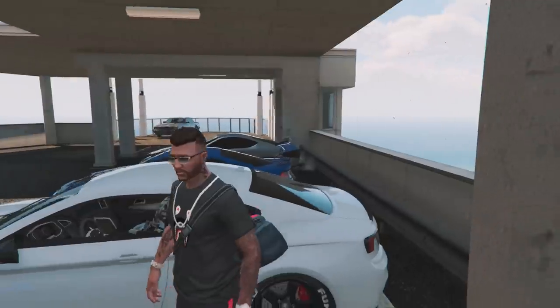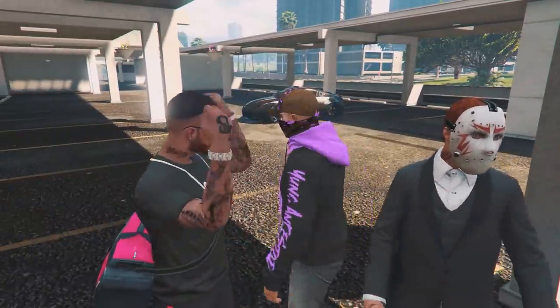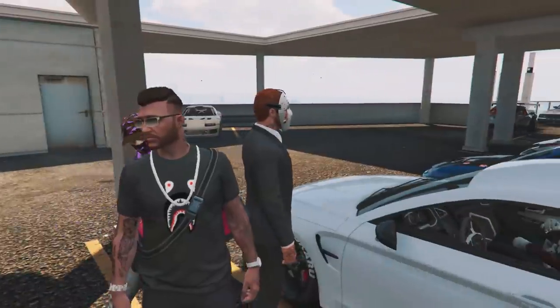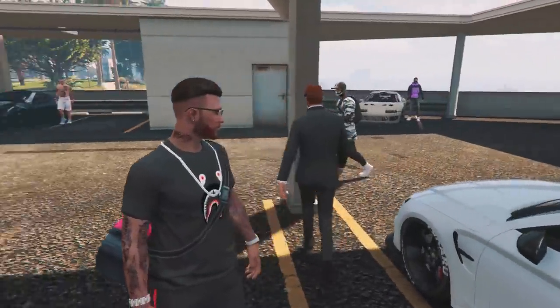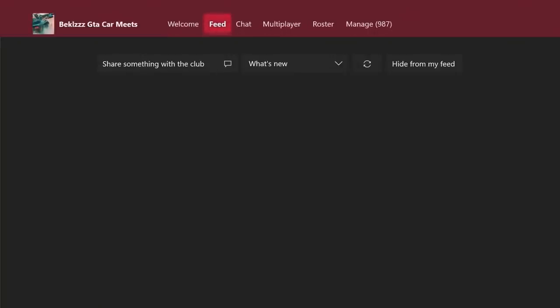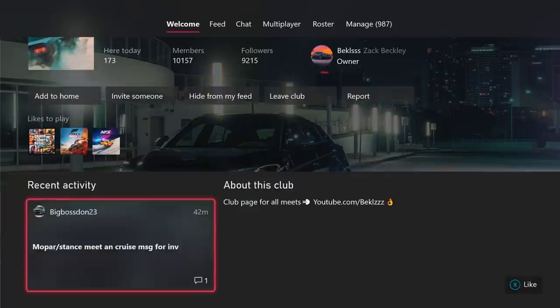Got the Penumbra over here looking nice, the Supra is a classic, got the Primo hopping over there, another Supra and a C8 pulling in. Thank you for having me at the meet. If you guys would like to pull up to some of these car meets, make sure to join the club — Beckles GTA Car Meets. That's where I post all these. We've got 10,157 members — that is crazy. Appreciate all the love.